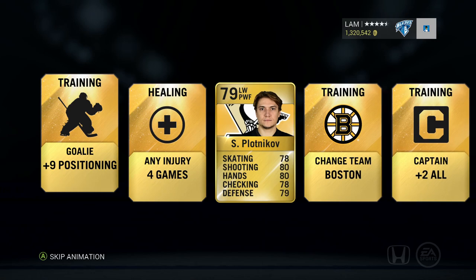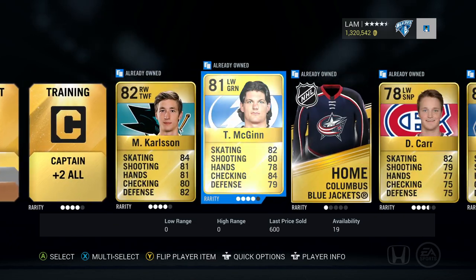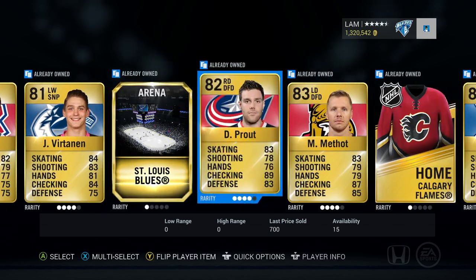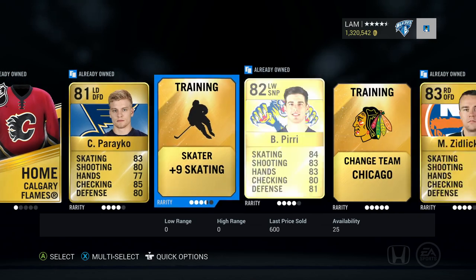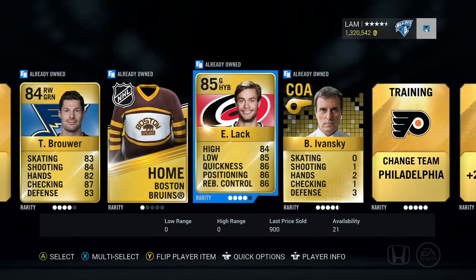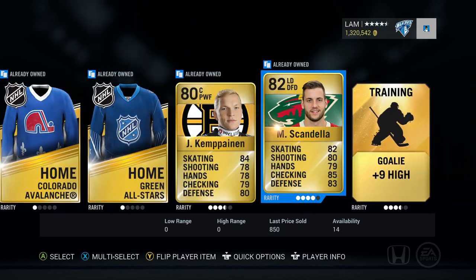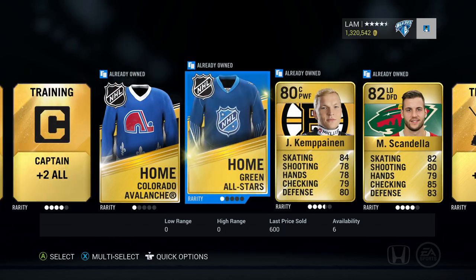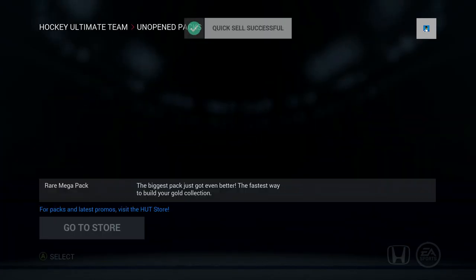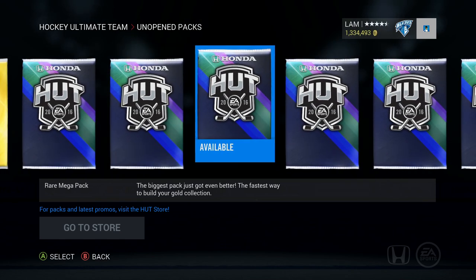Here we go - Stephen Stamkos please! No, I don't see a Stamkos off the bat. We got Plotnikov, a Boston Bruins change team, Carlson, McGinn - not the good Carlson - Bertanen, Prout, Methot, Pareko, a lot of young guys, Zidliki, Brouwer, another Eddie Lack, change team Philadelphia. I just don't need any of that - yep, gonna quick sell that pack.